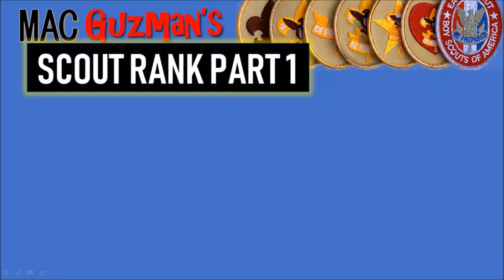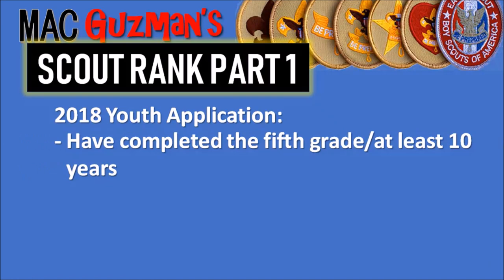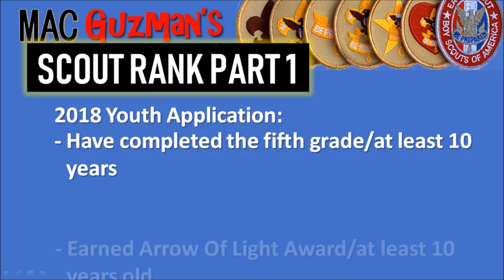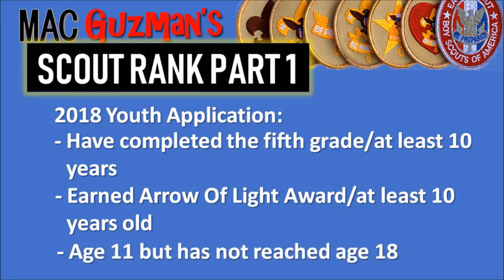To be able to join Boy Scouts, or Scouts BSA, you must have completed the fifth grade and be at least 10 years old. Or you can have earned the Arrow of Light from Cub Scouts and be at least 10 years old. Or you can be age 11 and have not reached age 18. Those are the different categories you could fall into to join Scouts BSA.